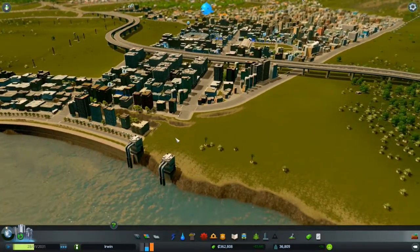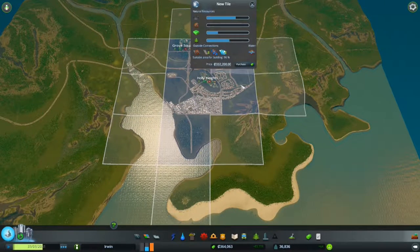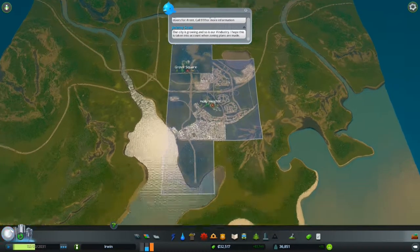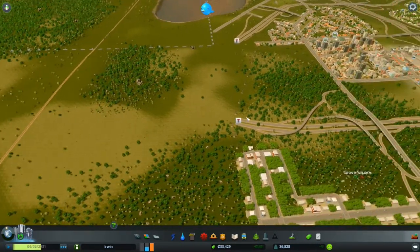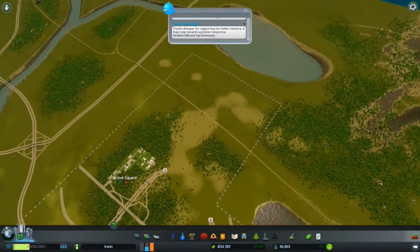We have enough money to buy a tile, so let's go ahead and do that. $332,000 — sure, why not? All right, so we have a total of six tiles now. That's good, I guess. And we have the train unlocked now that we have a line for it, finally.